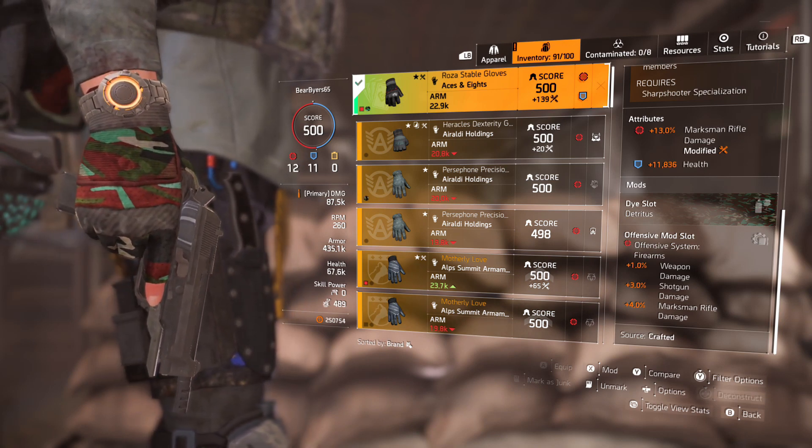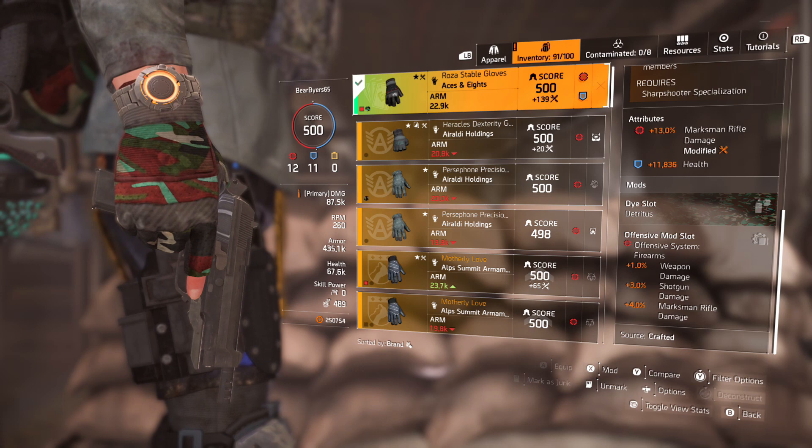The knees have 13% total damage rolled with Hard Hitting and two 4% total armor mods, bringing our total up to 435K armor, which makes us fairly tanky for a true Aces and Eights build. Here are the Aces and Eights gloves — 4% marksman damage on the mod with 1.5% weapon damage. We have the full 13% which you can only get from the Motherly Love gloves, so we rolled it off Motherly Love and got it onto the Aces and Eights with a little bit of health.